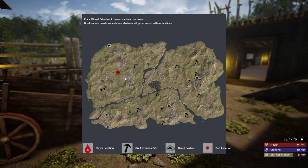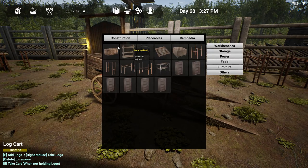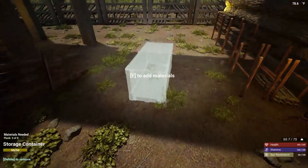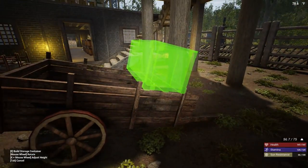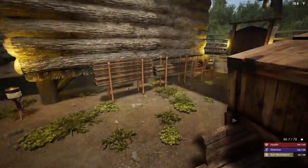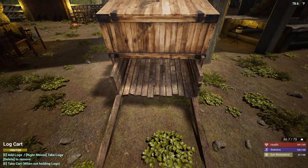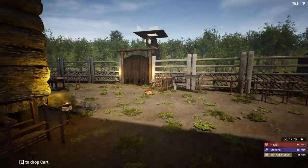Once you decide on where you want to build your mineral extractors outside of your main base, I recommend building a log cart first. Place two storage containers on there — you need to build them on the ground first and then place them onto the cart. When you move the log cart with the storage containers on it, note that instead of pushing it forward, you'll be pulling it, which is pretty cool.